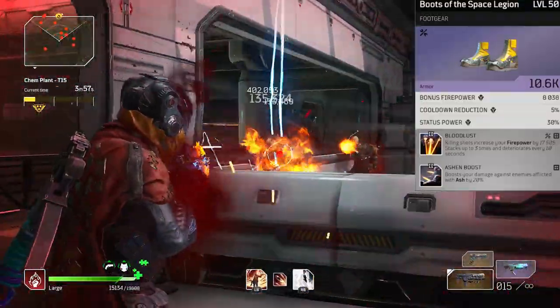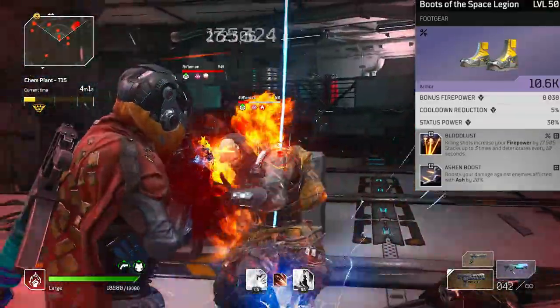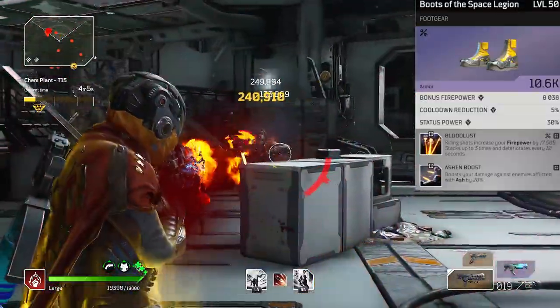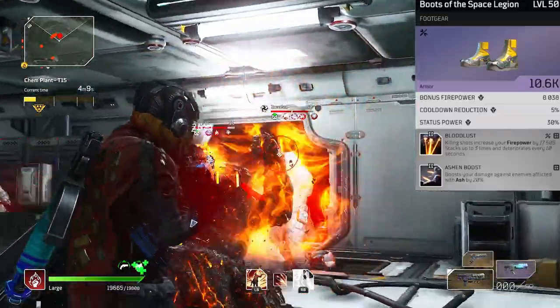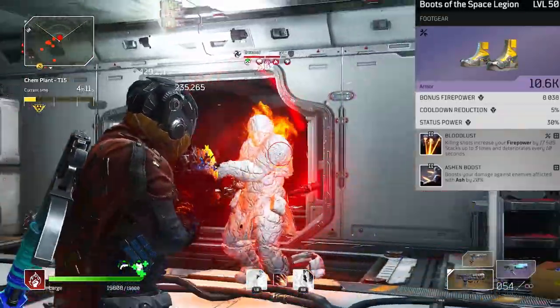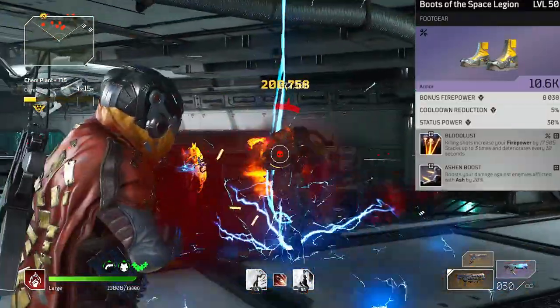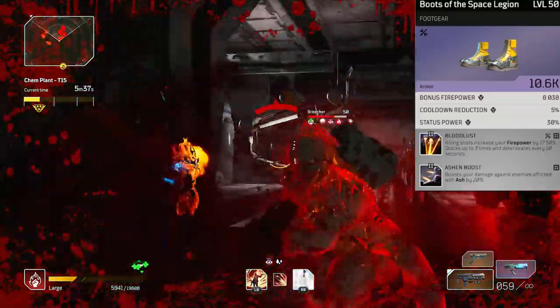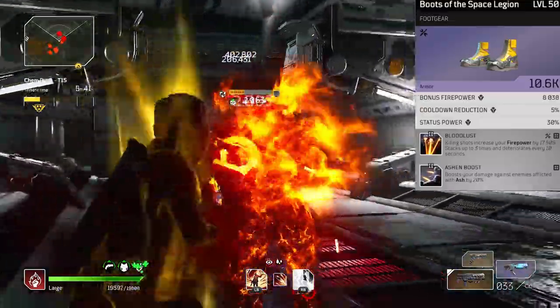We have bloodlust and ashen boost on boots, but instead of ashen boost I would prefer maybe rejuvenation, because even with damage mitigation from our helm we are still fairly squishy. Damage absorber can spawn in this slot, so if you find yourself getting wrecked even with damage mitigation, ditch ashen boost first and pick up damage absorber, mark of the pyromancer — which gives both resistance and armor based on gun kills — or rejuvenation. All great ways to buff your tankiness.